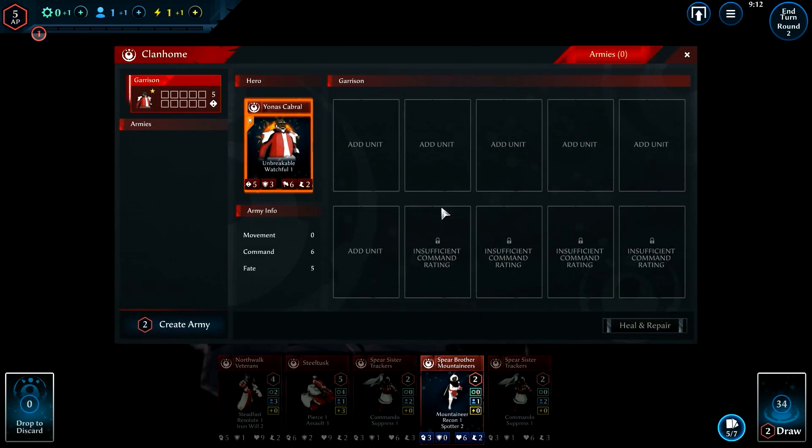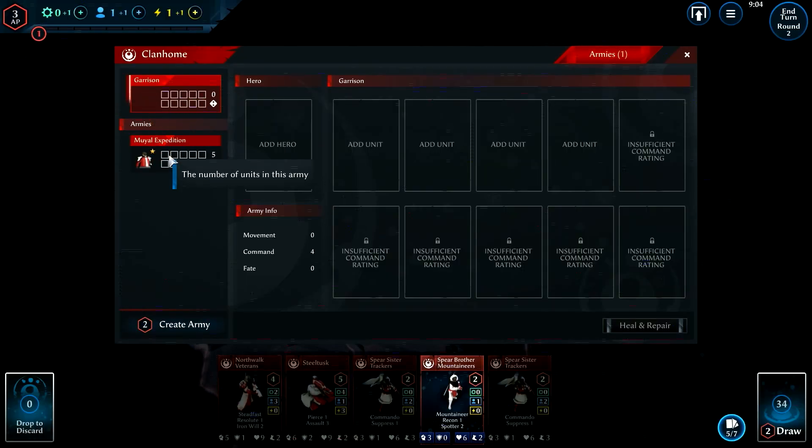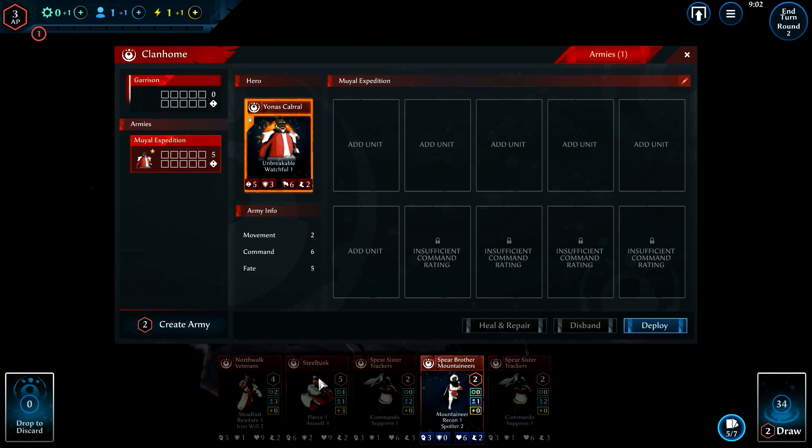Each hero in Last Days of Old Earth commands a set number of units, has a special amount of abilities that confer bonuses to your army, determines how your army can build facilities, and has an amount of initiative that can turn the tide of combat in your favor.